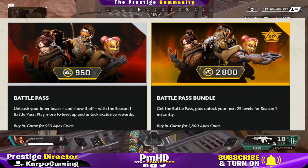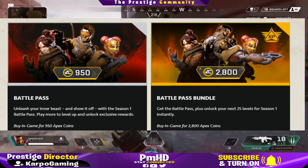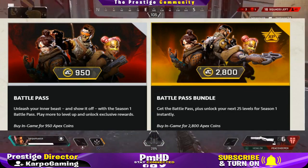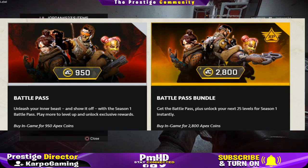You can pay 950 Apex Coins as you can see on screen, or 2800 Apex Coins to get the battle pass or the battle pass bundle.